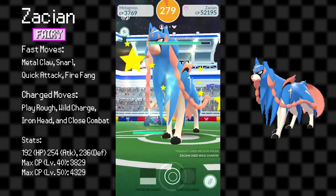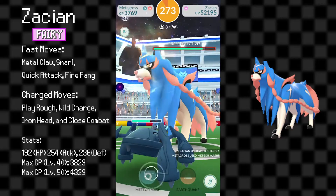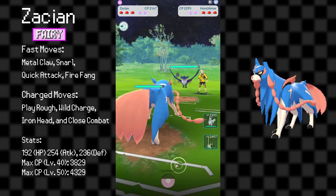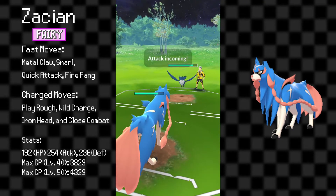Play Rough lets it stand against Palkia, Yveltal, and Dragonite, while Close Combat gives it a powerful move to counter Dialga, Melmetal, and others. Alternatively, you can switch Close Combat for Wild Charge, giving you better coverage against Kyogre and Flying types. I can say for certain that Zacian is going to be a great player in the Master League.